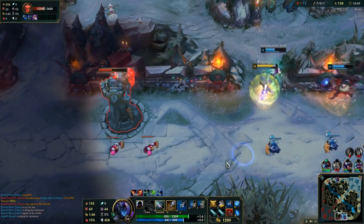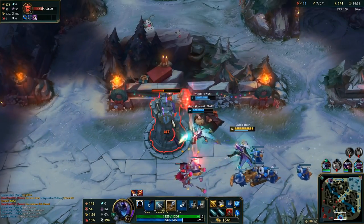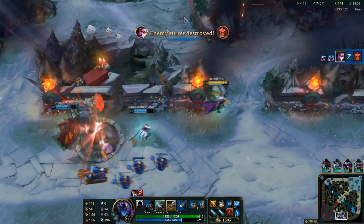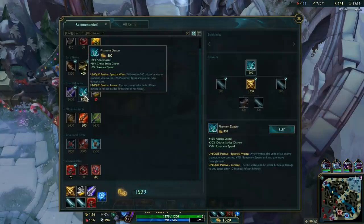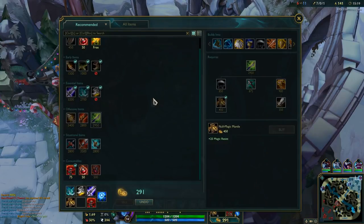Lee is coming, but I really want this turret. We should be fast enough now without Twisted Fate. Time to back. Phantom Dancer and Guinsoo's Rageblade next, with Magic Resist.